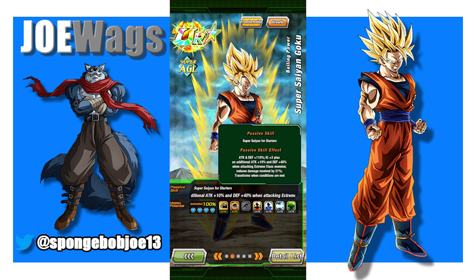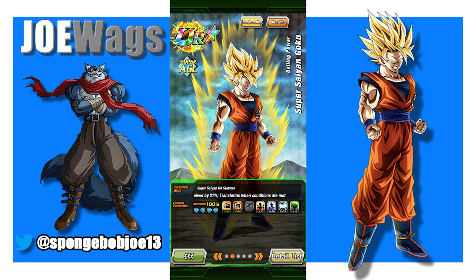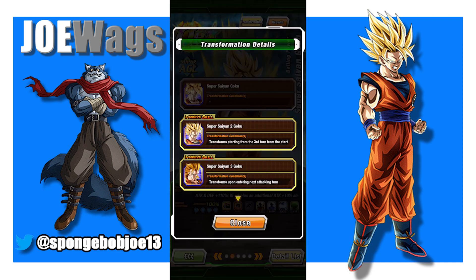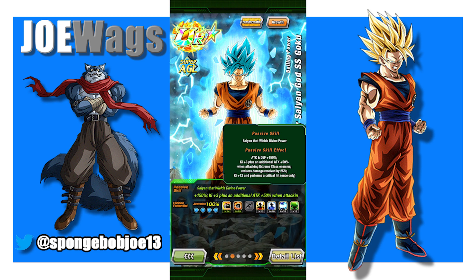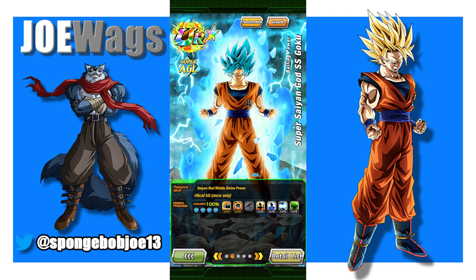His middle passive of attack 10% and defense 40% - basically the attack is going to steal 10% from the defense every turn. So the second turn is going to be 20% attack, 30% defense, then 30% attack, 20% defense, until basically the defense runs out and he's only 50% attack. That's what's going to happen in between, until his final form has attack and defense 150%, an additional 50% attack when attacking extreme class enemies, reduces damage received by 25%, and gets 12% when performing a critical hit once only. So that's basically his passive.